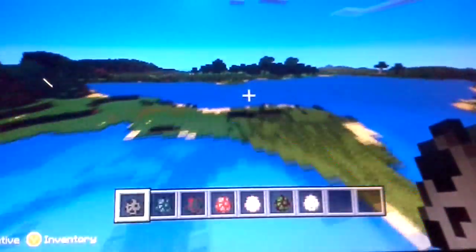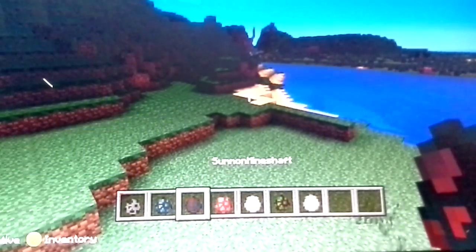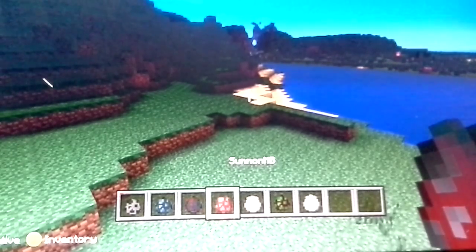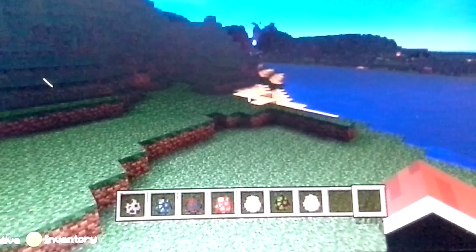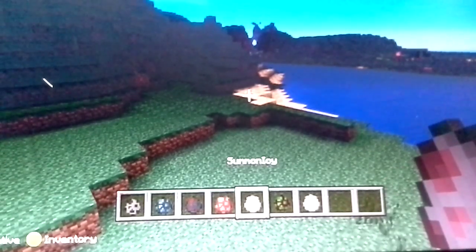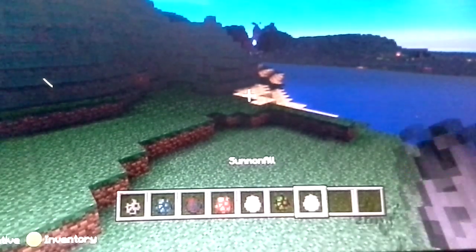This time, we got Stronghold, Ocean, Mineshaft — it's my favorite one — and MB, I have no idea what that stands for, Icy, Swamp, and then I forgot to do the summon all on the last video, but don't worry. It's a combination of the Nether, Ocean, Icy, and Swamp. That's what the all combination is.